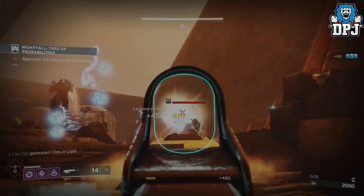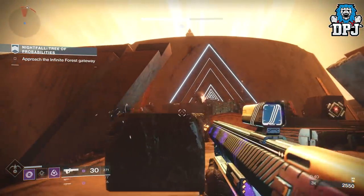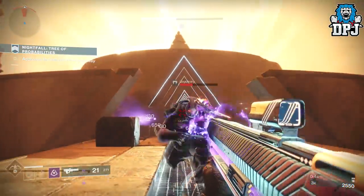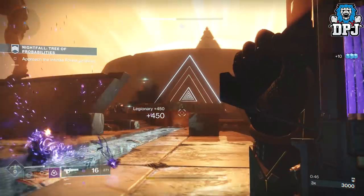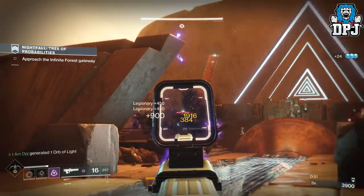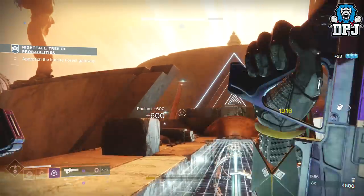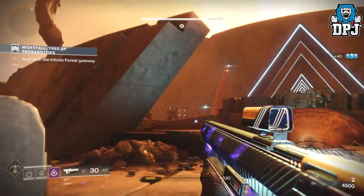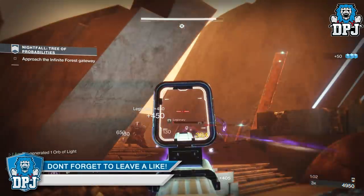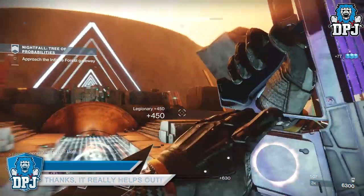Now before we get into this, I will add — I've been farming Nightfalls for weeks, and I mean weeks, without a single drop from any of the Nightfalls regarding that exclusive item they offer. You guys have seen a lot of my videos guiding you on how to kill each and every Nightfall boss in literally a matter of seconds to make the farm more efficient, as we don't want to be farming Nightfalls that take 20 minutes each. We want to get through as many of them as fast as possible, thinking the more we do and the faster we do them, the better our chances of getting these Nightfall exclusive items to drop.